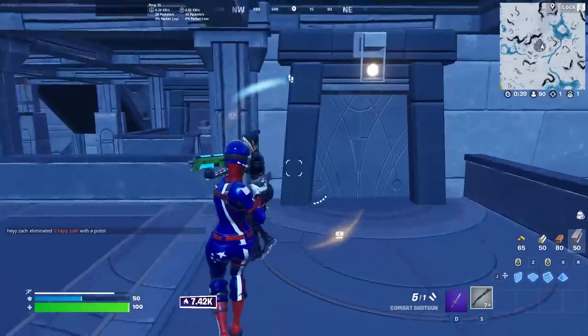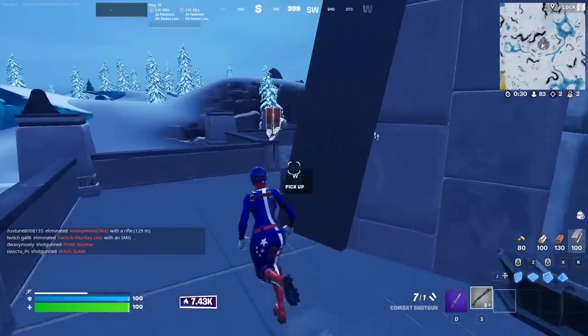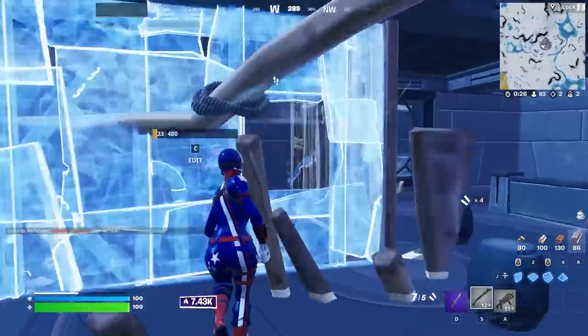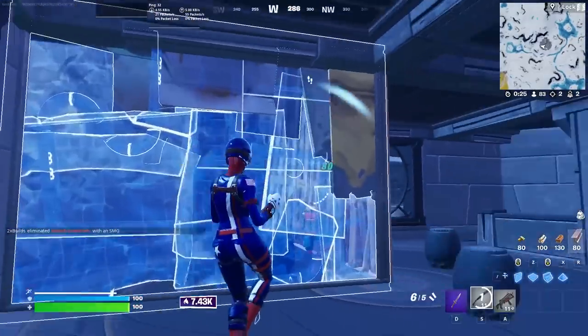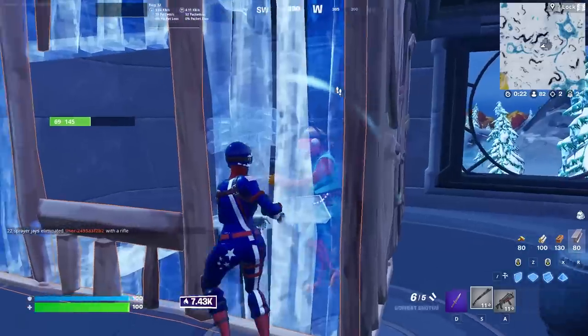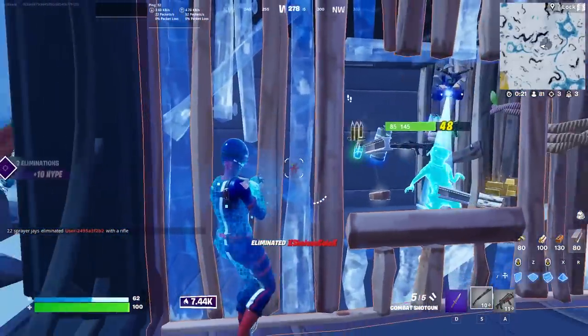I'm fighting off spawn on my spot. I kill one guy, the next one shows up and he's in this box. After I hit him on this window edit and he ends up claiming the wall back, I want him to edit again because I know he's weak since I cracked him. So I go all the way to the right, then run to the left, and go for a quick little flick shot.